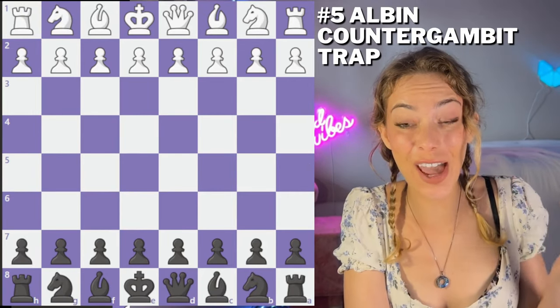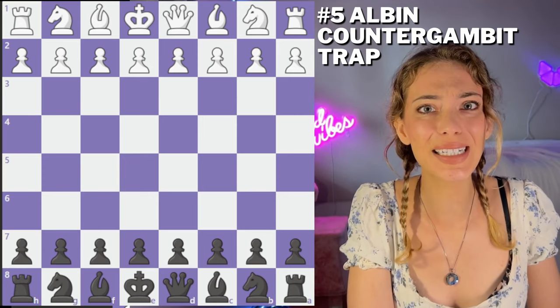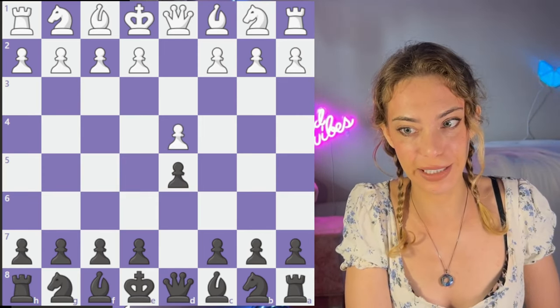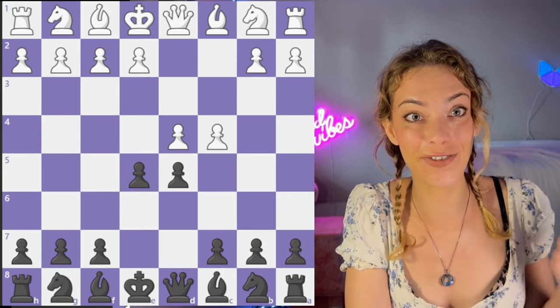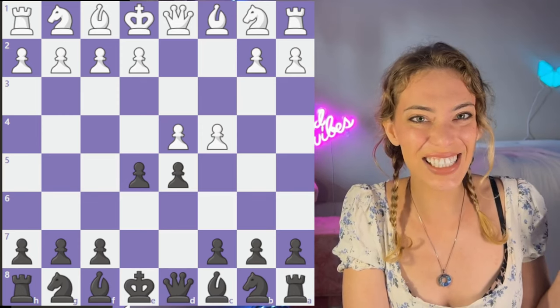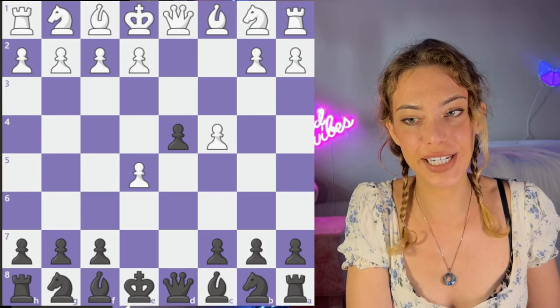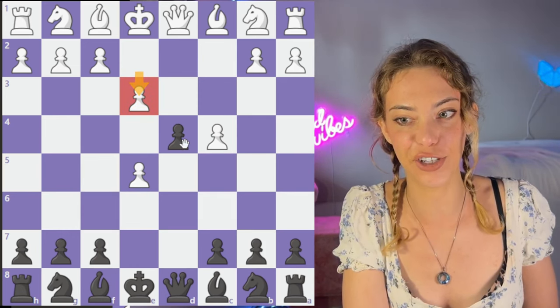This is one of my favorite traps — it's so much fun. I highly recommend you try it out because the opening is kind of rare, and even if we don't get into the trap, it can still be a little alarming for white to see. This is called the Elba Encounter Gambit — such a fun gambit, and it's actually not that unsound. After takes, which is the best move for white, you're going to go d4. A lot of times they will go e3, trying to challenge this pawn and get a super strong center. But this is a mistake because now we have Bb4, which doesn't seem scary, but it gets tricky quick.